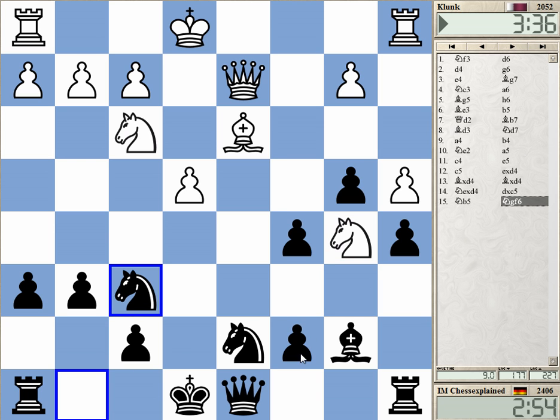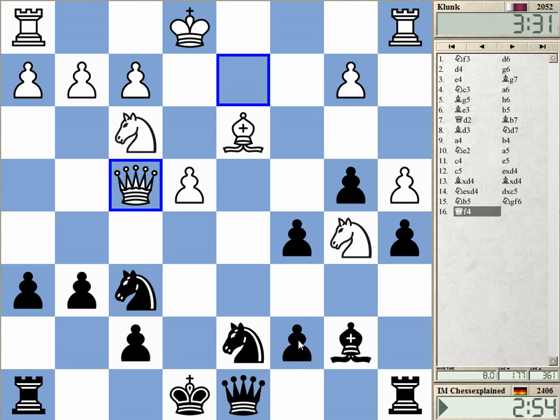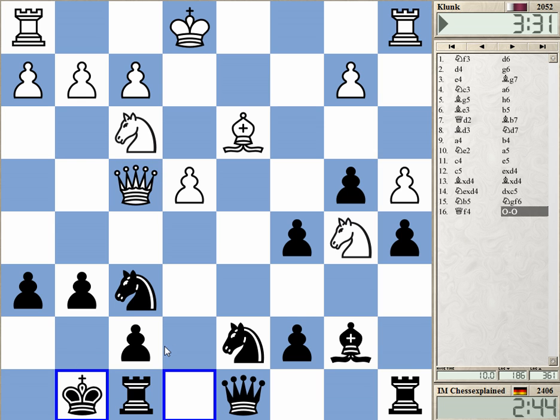Queen f4 could be an idea. When you play it, you recognize it's okay — but it's not a big issue. Let's get the king out of there. Nc7 — I probably have a move like Nh5.